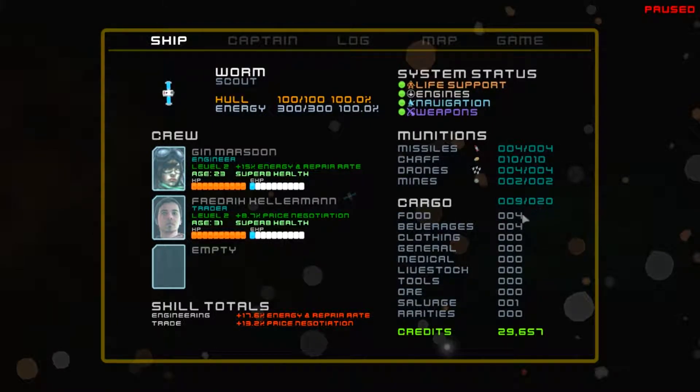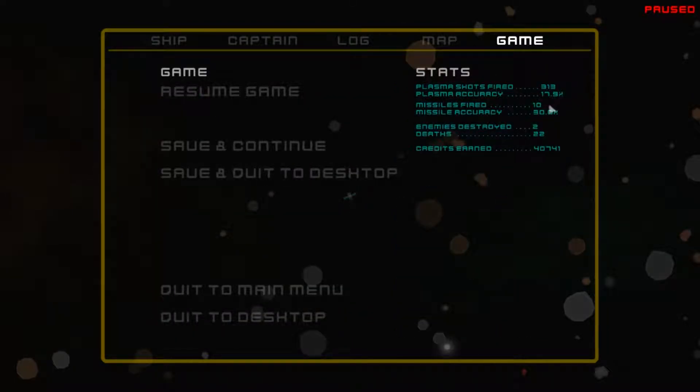Here's something interesting: when you have crew, they need to eat and drink. I actually use eight of my 20 cargo spaces for food and beverages. About once a week the game sets aside food and beverages based on how many crew you have - two crew means two food and two beverages consumed. If you don't have enough in your cargo hold, your crew gets angry and their efficiency goes down. So whenever I go to a station I tend to buy food and beverages if I haven't picked enough up from salvage in space.